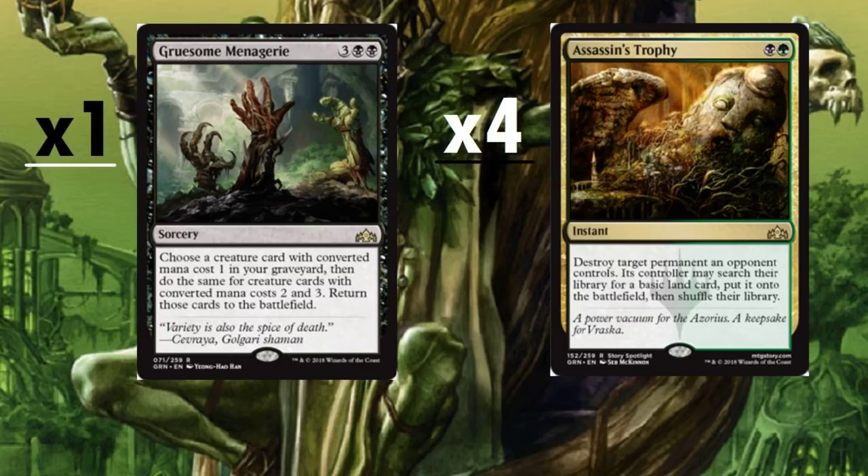Just one Gruesome Menagerie — it's a five-drop sorcery. Choose a creature card with converted mana cost one in your graveyard, then do the same for CMC two and three, and return those cards to the battlefield. Since we'll be dumping things into our graveyard with Underrealm Lich, this is a nice way to drop a one, two, and three mana cost creature back onto the battlefield. It may not be the greatest fit, but it definitely gets more creatures back.